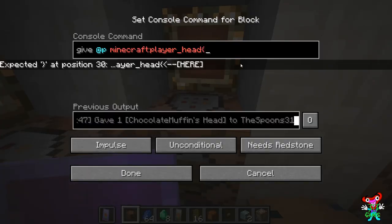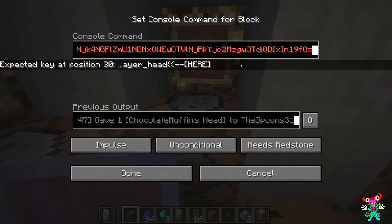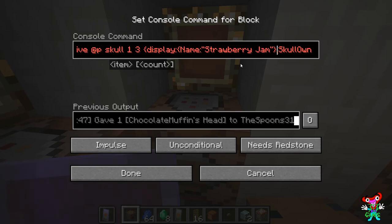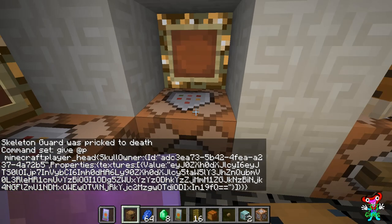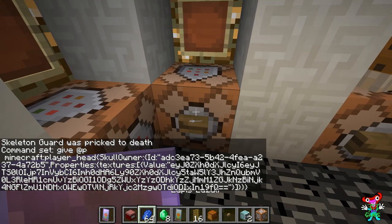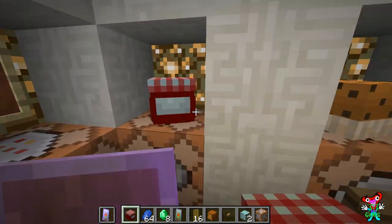Right, back to this command block. Hold Control, tap V. Keep all this information - we need it all. So it's SkullOwner - we don't need where it says 'give that player skull 1 3 display name strawberry jam', we don't need that, it doesn't use it anymore. Delete that all the way up to there - it goes yellow. Fantastic, click done. Press the button and we have one jar of strawberry jam - how about that!